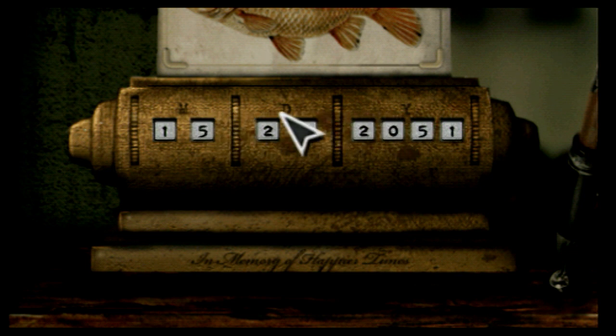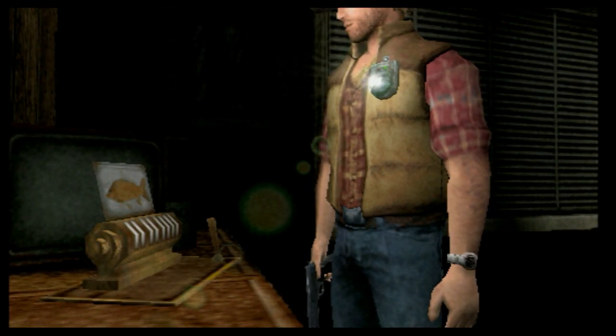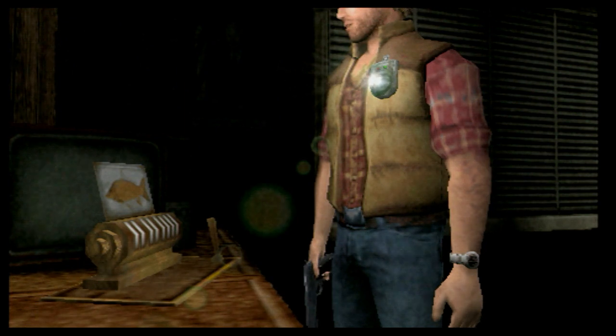Esto puede dar problemas con este puzzle, porque mucha gente piensa que el primer dígito que ya tenemos — el 12 — va en la primera casilla, pero no: va en el apartado de días. Quiero hacer una pequeña explicación. Este puzzle, si no tienes un poco de ojo, el número del año no te lo van a decir.